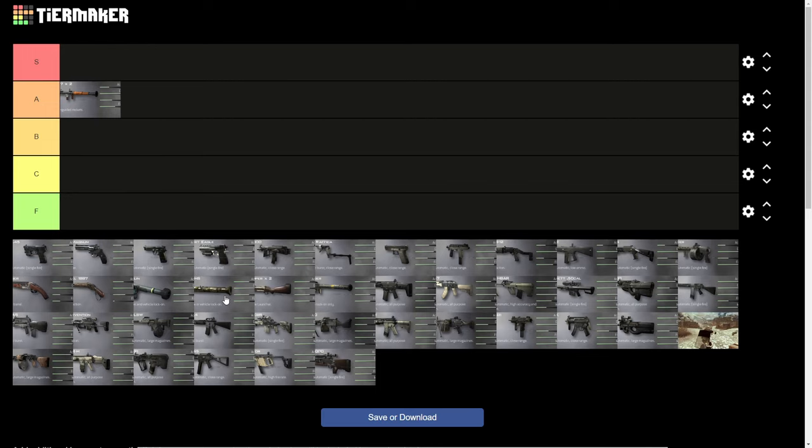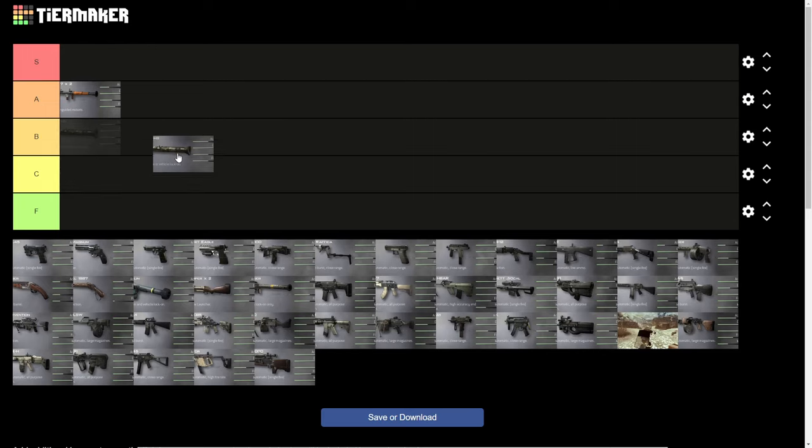So if the RPG gets the A tier, the AT4 — which essentially is a worse version of the RPG that does have some vehicle lock-on, but only gets one rocket — is useful for taking out Harriers and attack helicopters, but kind of useless against Pavlows. This launcher doesn't quite make the B tier; I either put it in C or F, simply because it's outclassed in every one of its singular uses. The Stinger is better for taking out killstreaks, and the RPG is better for taking out personnel. You could say it's more versatile, so we're keeping it out of F tier, but I would rather have either the RPG or the Stinger.